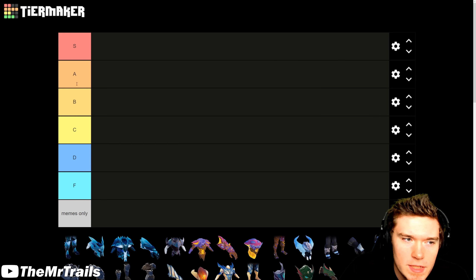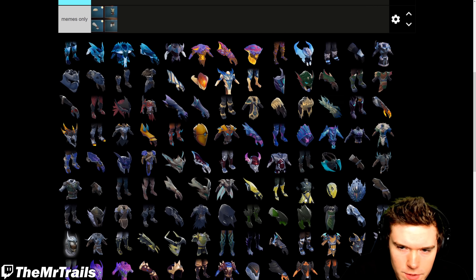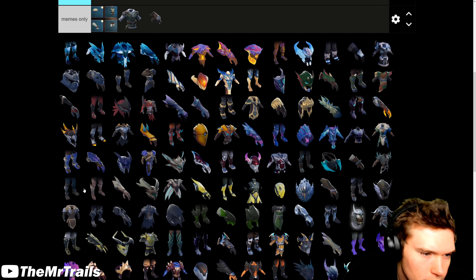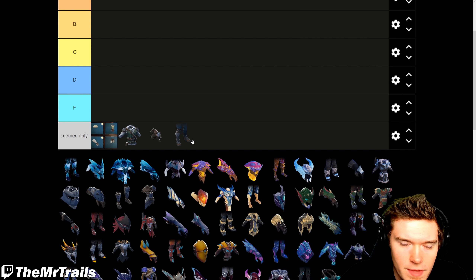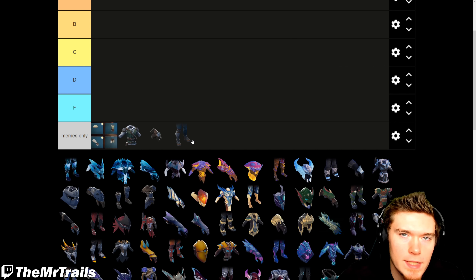We have S, A, B, C, D, F, and memes only tiers. Speaking of the Krolaki armor, that's going in memes only. Of course, the recruit armor is going in there as well — all of this right here going in memes only. I don't think I need to explain why. All of these have like 3 defense rating, 0 cell slots, and no built-in perk.